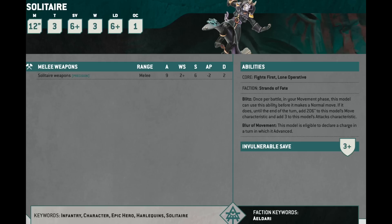Once per battle, he can make a blitz move in which you add 2D6 to his movement — it still counts as a normal move. So he's moving 12 inches plus 2D6, and then he's charging and you're adding 3 to his attack characteristic, so he's attacking 12 times. He can also advance and charge if he wants. And he has Lone Operative. You can keep the Solitaire safe and run him into something and maybe trade up. He also has a 3-up invulnerable save — not a lot of those in the game. And he has Fights First.